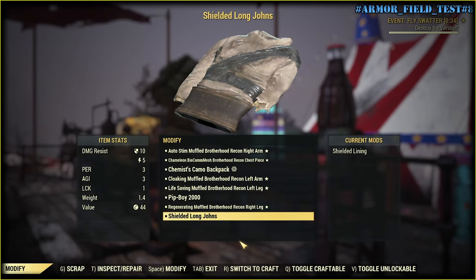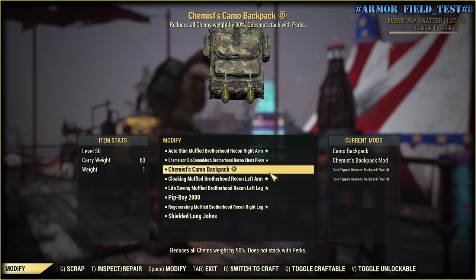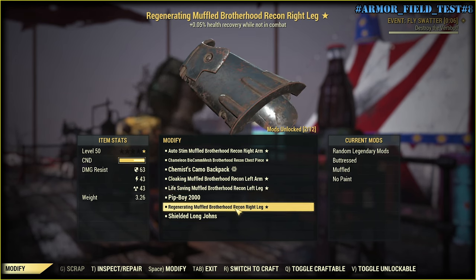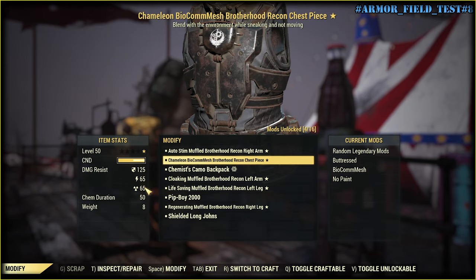I'm back. Now my armor set is a little bit different. I do have chameleon, I have cloaking — just one piece, since they don't stack — life-saving, muffled, Brotherhood Recon Left. When incapacitated, you might gain a 50% chance to revive yourself with a stim pack once every minute. And regenerating, because I go full health — so no fast travel bug for me. Let's see how all this works together.